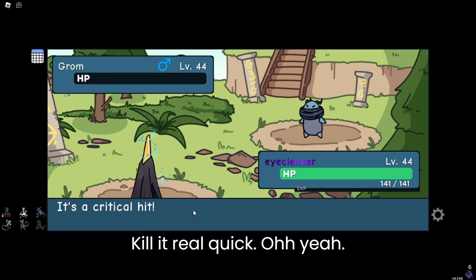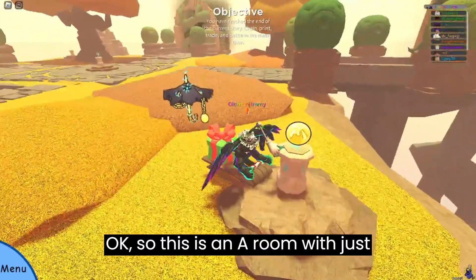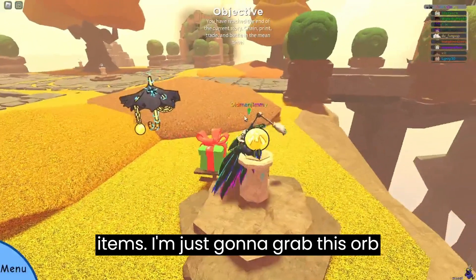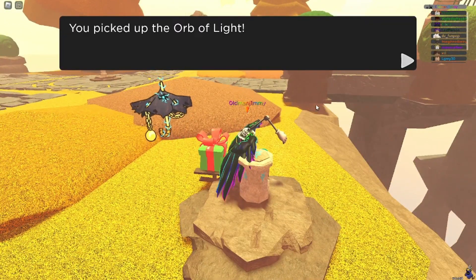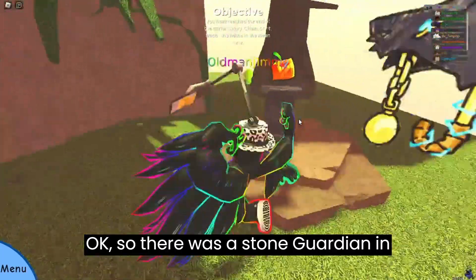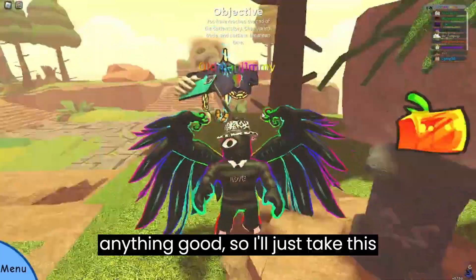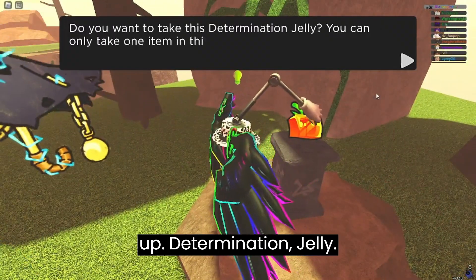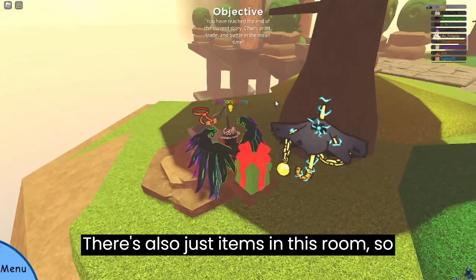I'll just kill it real quick. This next room is just items so I'm gonna grab this Orb of Light. There was a Stone Guardian in the next room but there's not really anything good, so I'll just take this Determination Jelly.